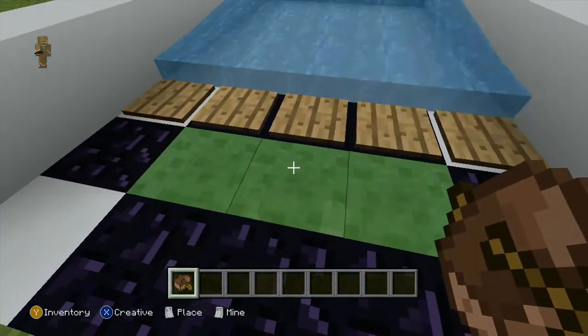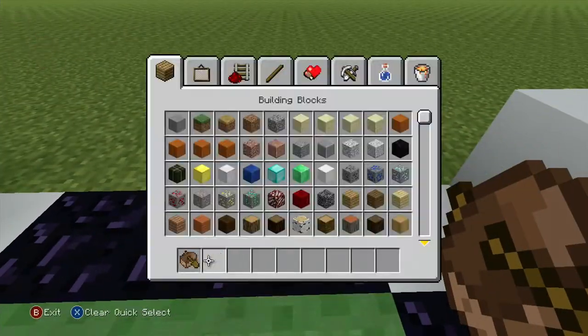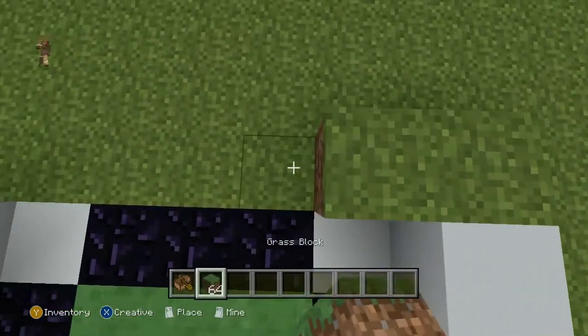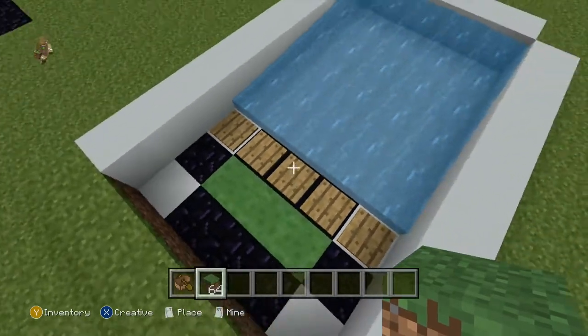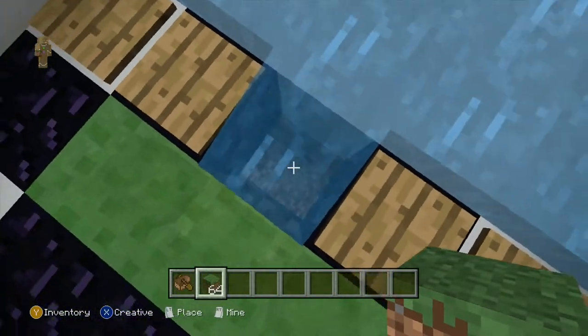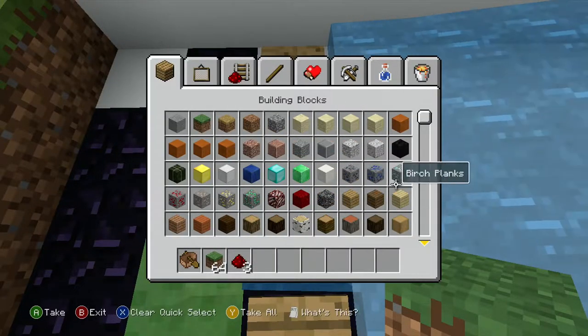So what this does — this is the water level, and then ground level is right by here. So what it does is, there's redstone under this, like you saw. Now it's just been broken — that's really annoying. And some obsidian.